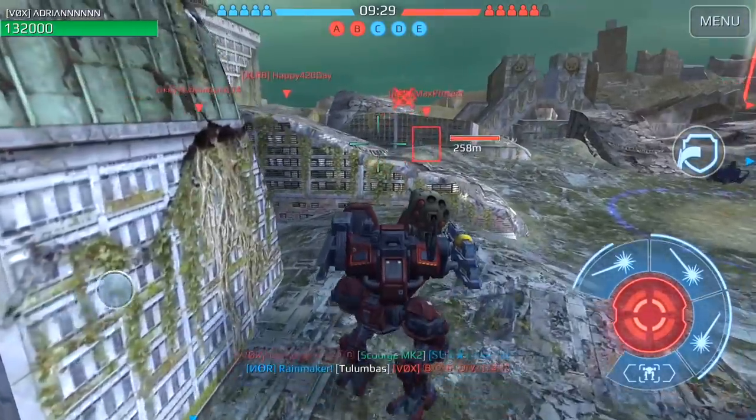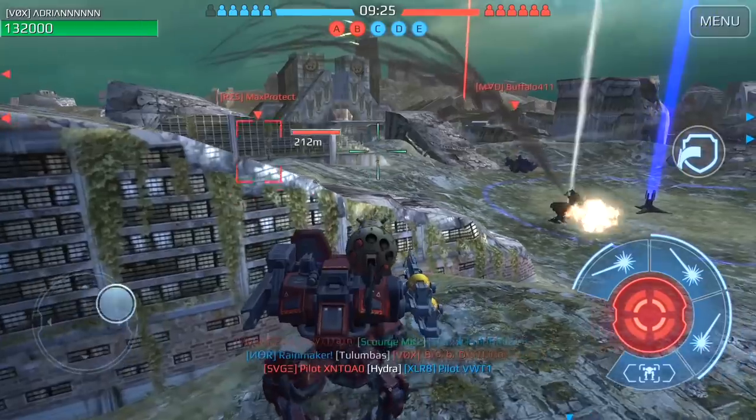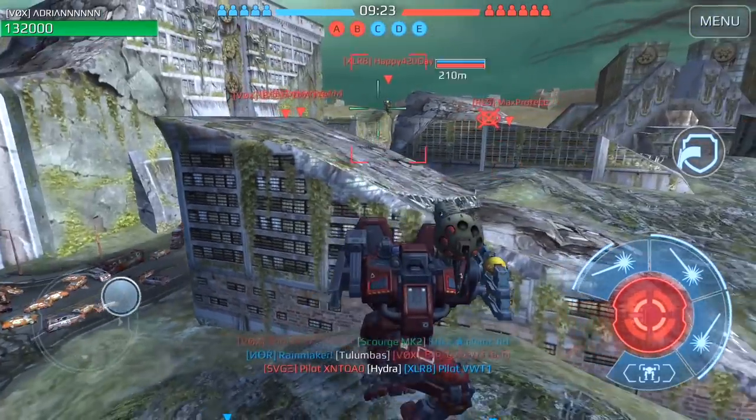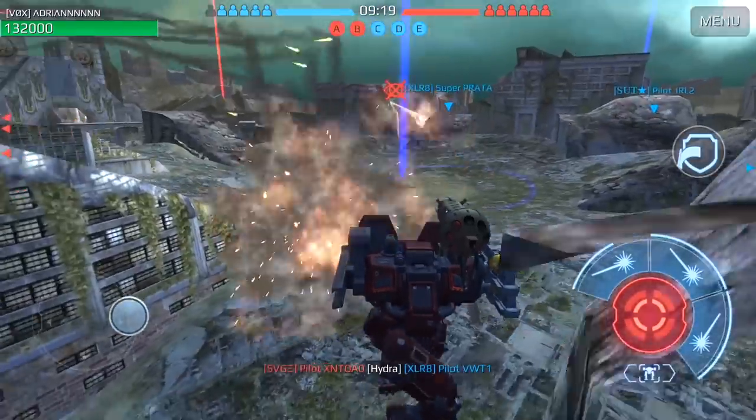If you have a physical shield, make sure to use it effectively to minimize the amount of damage taken. Always look at the direction the Hydras are coming from, as this helps you in determining how to use your shield in order to block them.